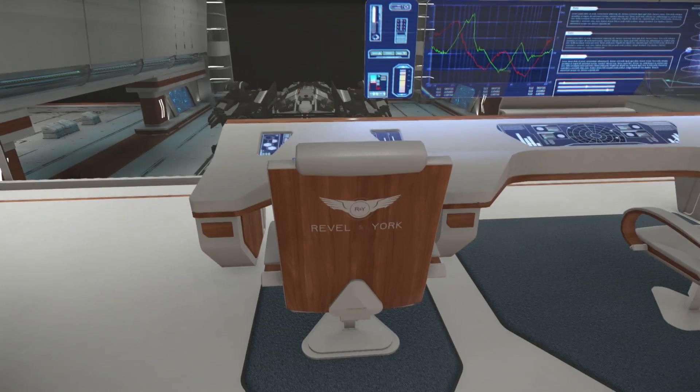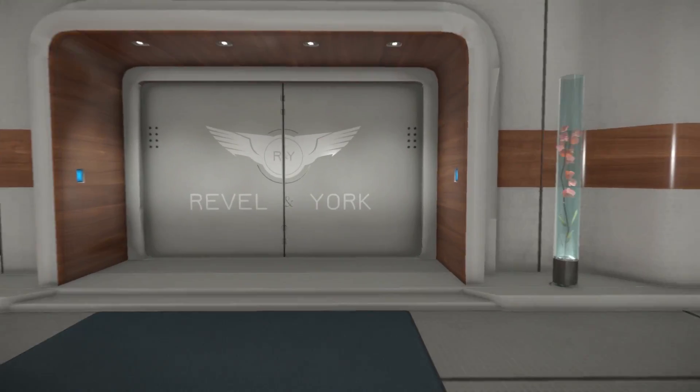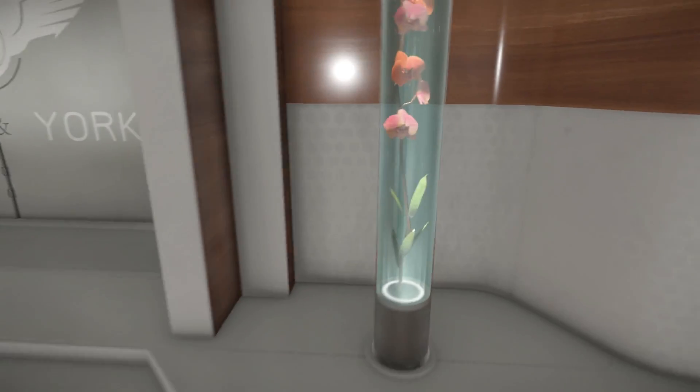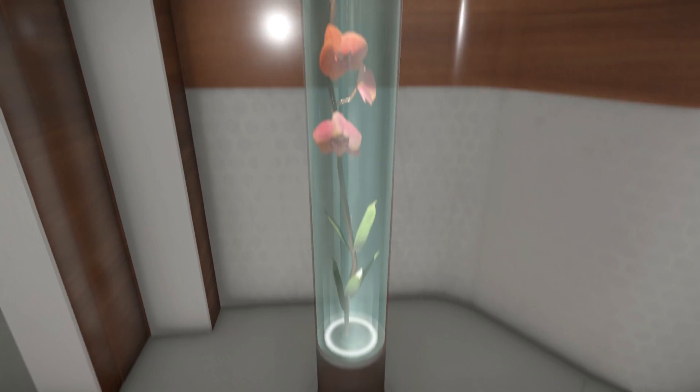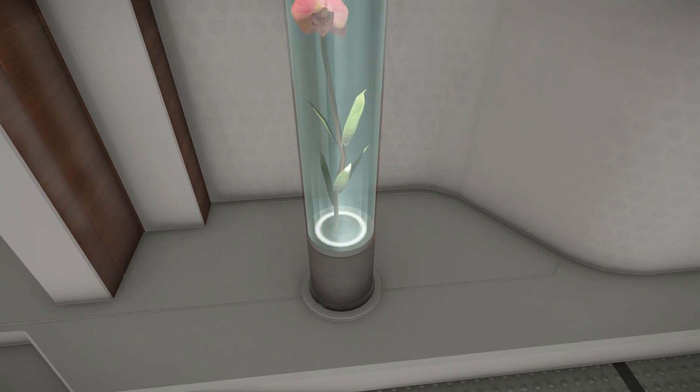Branding! Lots and lots of branding for Revel and York, as you'd expect in a high-end place. And I just noticed this sort of circular — no, they're hex grids. There's a hex grid on these walls; I didn't notice before. That's very, very nice — very beautiful. Hard to see, but you can see it a lot better in the specular. And you've got your expensive flowers that need to be kept in their own little environments — that's actually very nice and pretty.